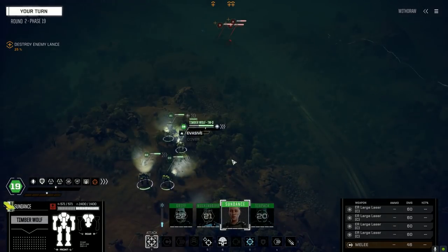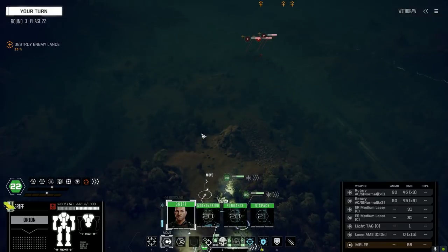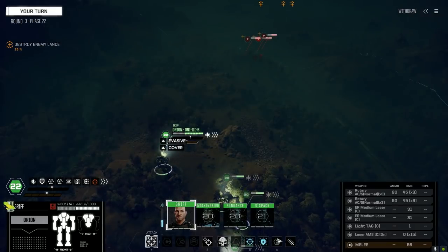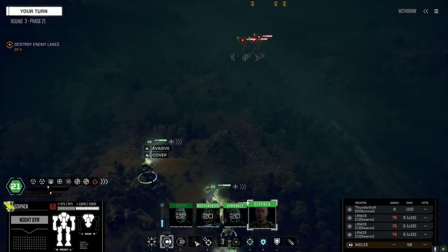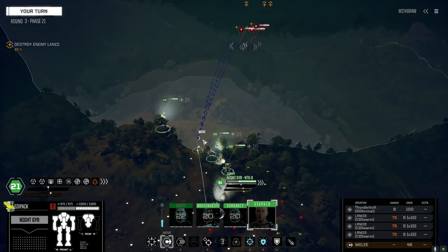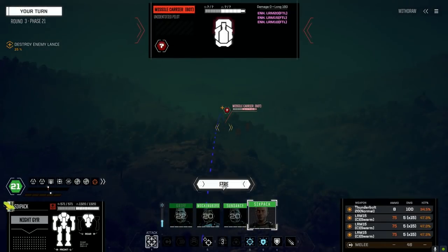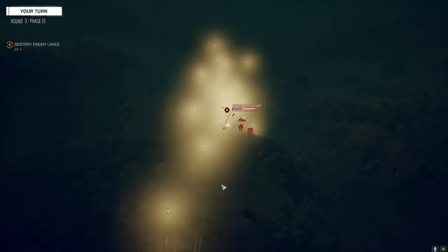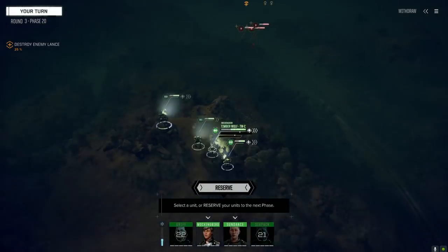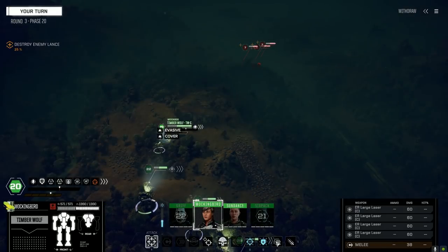Don't want to get hit — those things do like 75 damage each. Full throttle, let's get up here — there's a gun emplacement. We're going to go for this other vehicle, swarm it still. The vehicles are a little easier to kill, but that one's got LRMs on it so I don't want them shooting at us. Moving it straight in.